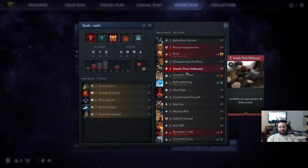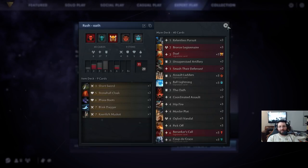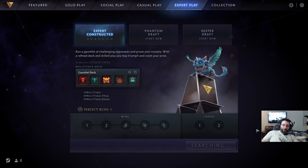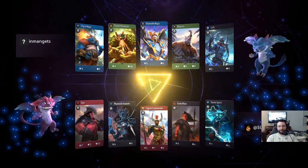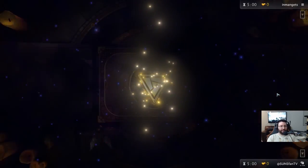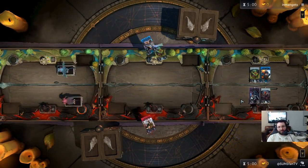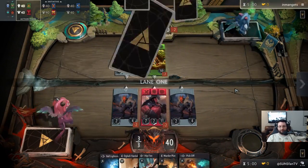We have Assault Ladder, Sorla Khan, and Oath — which isn't usually in this deck. It's kind of replacing Time of Triumph as our game ender; it's good, especially in certain situations. We have a lot of push, a decent amount of nukes, a lot of Hipfires for initiative and nuke damage. Black is kind of there as the stabilizer — dual Berserker's Call from each respective hero, Smash the Defenses. A lot of people tell me to take Berserker's Call out, but if you're able to use it, it's game-winning.